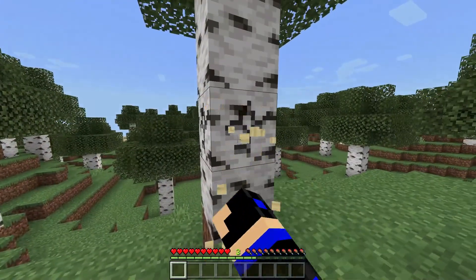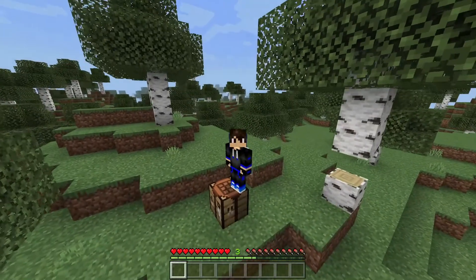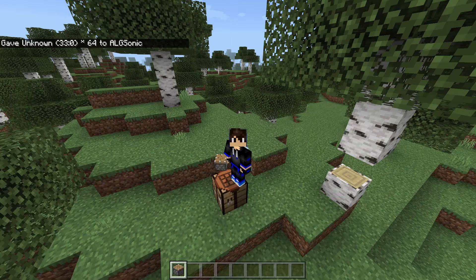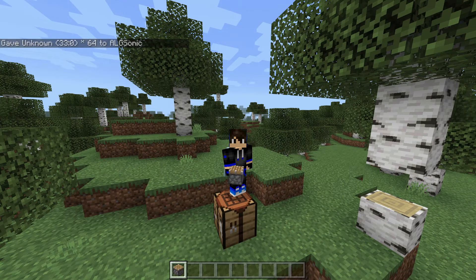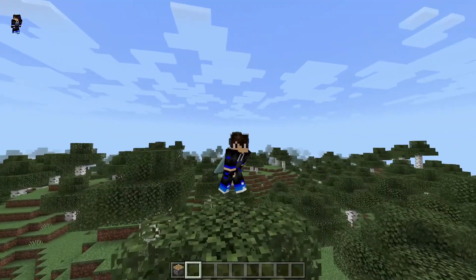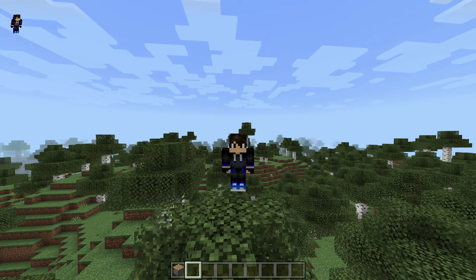Inside the server I can break blocks and craft anything. One limitation I noticed: you can't place pistons — even in creative mode, pistons don't appear when you search, and if you give yourself one via command you can't place it. So it's limited, but it's still something. If the other video methods didn't work for you, you can try this one. Thanks for watching — leave questions in the comments, check out my other methods, and like and subscribe. See you in the next one!